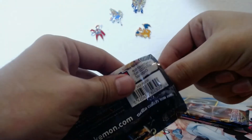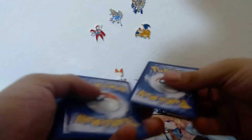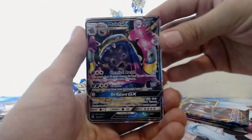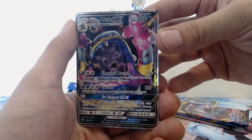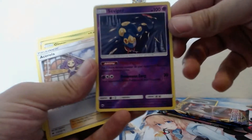Here we go with the Burning Shadows. It's nice that they put some Burning Shadows in here — oh, I think it might be three from the back, keep screwing it up guys. Full art Muk! Let's figure out what the reverse was — it was a Seviper.